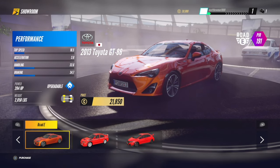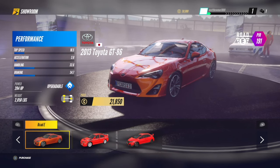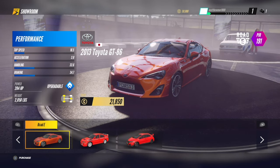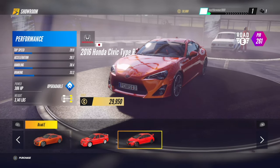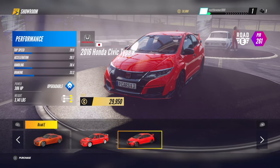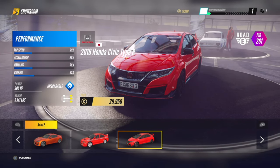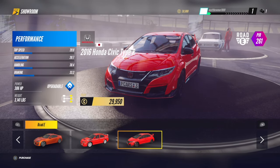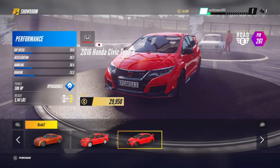For the Toyota GT, you could fully upgrade it. If you look in the right-hand corner where Road E is, underneath your driver rating, it shows 191. If you go to the Honda Civic it's 261 — that's your upgrading bar. If you go over a certain point you move into the Road D category and you can no longer race in Road E, so you'd have to take off upgrades to race back in Road E.